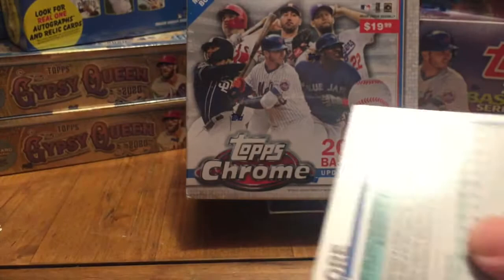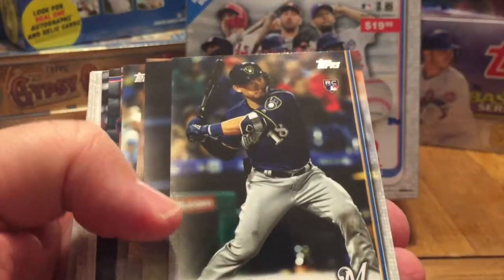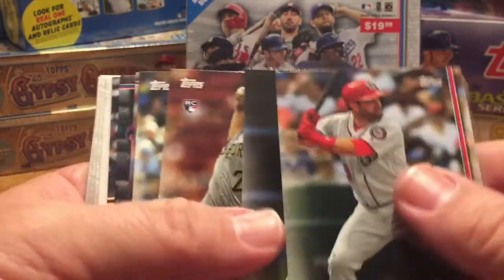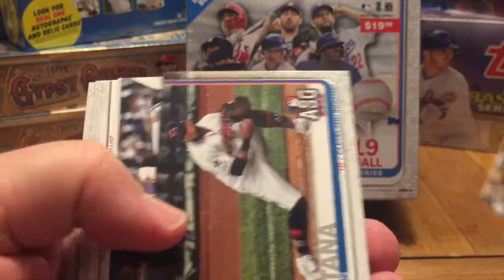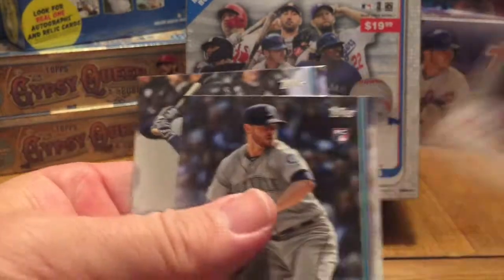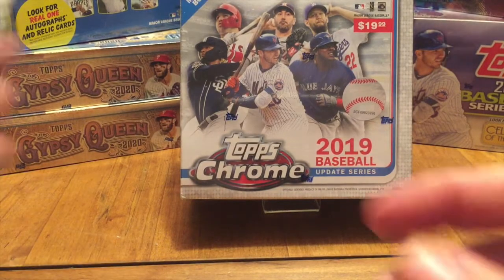I'm excited to open the chrome packs and we'll get to that in just a second. Another Keston Hiura card, so I'll take all those. It would be nice to get some variation. Just a picture of Blake — I like him a lot. That's a nice card. I pulled his World Series auto from a series one hobby box.